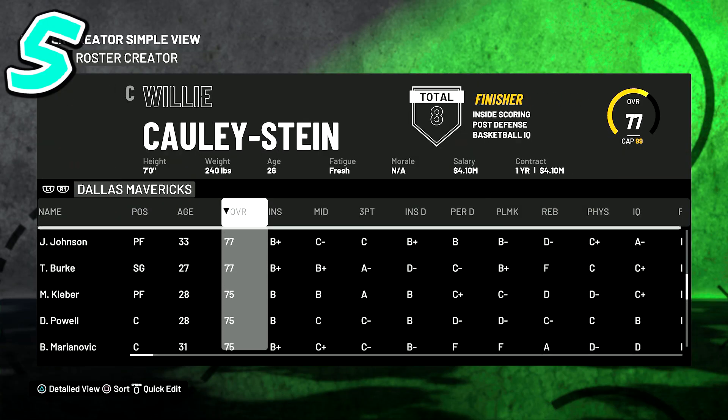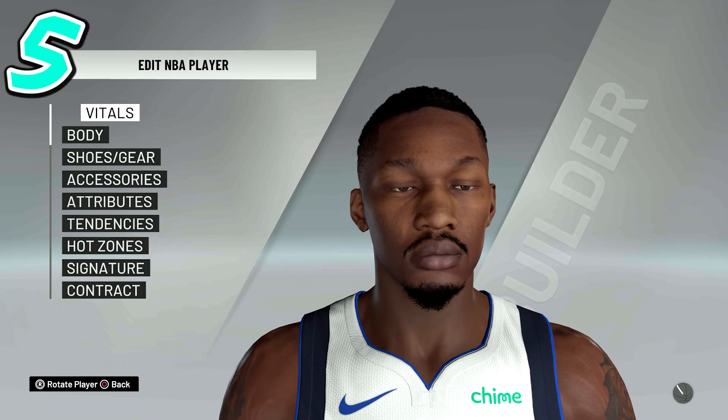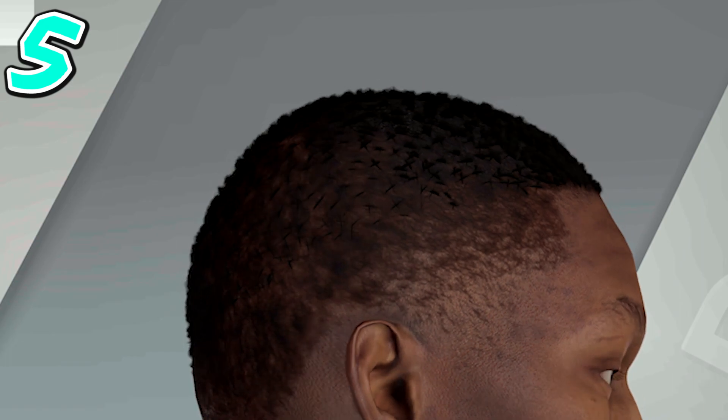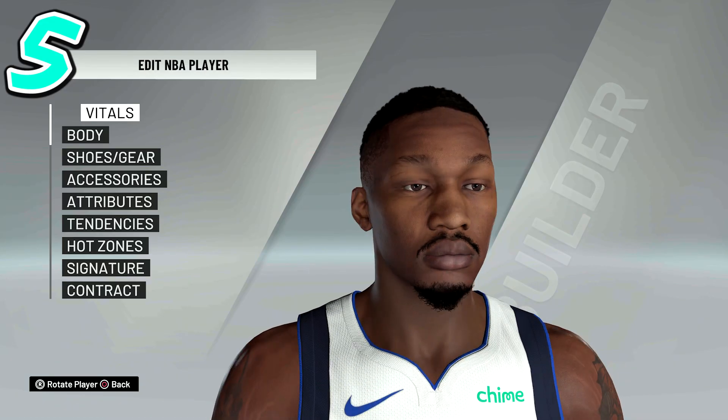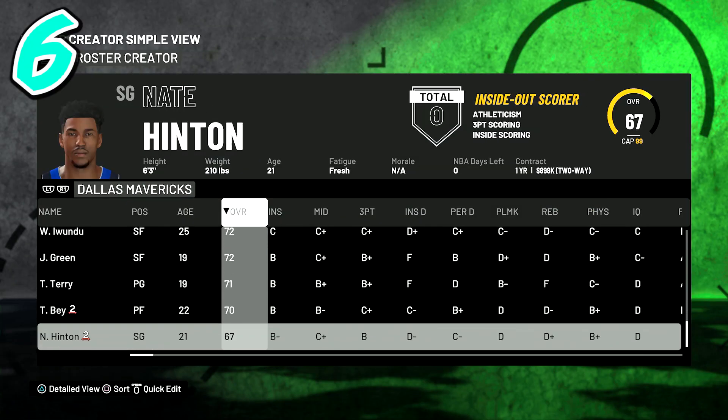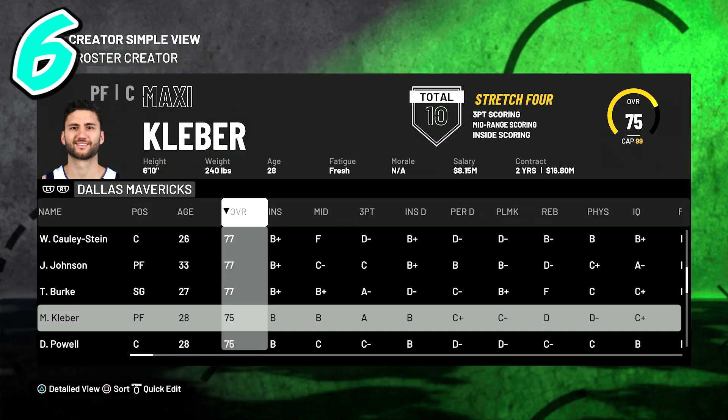At number five, the first of a couple Mavericks players — Dorian Finney-Smith. They made the beard a lot longer, though they kind of messed up his hair; the side has little X's for hair which is just wrong. The eyebrow color is way lighter than the beard and mustache, which looks a bit weird. But overall it's not terrible — I like that they got the detail on the scar on the eye, and they also gave him the scars on his shoulders with the tattoos. Very good overall.